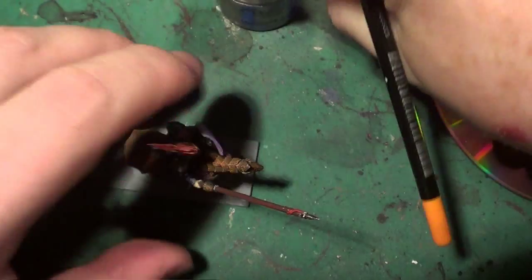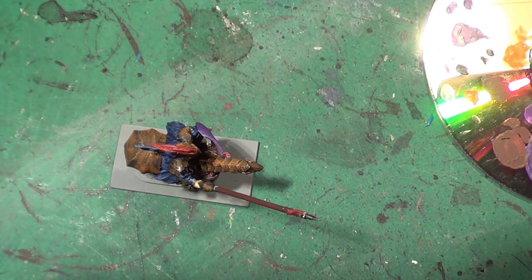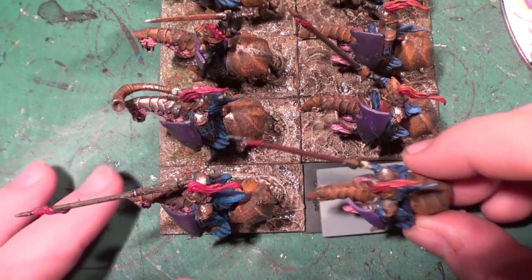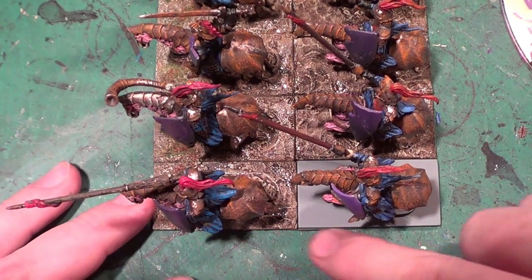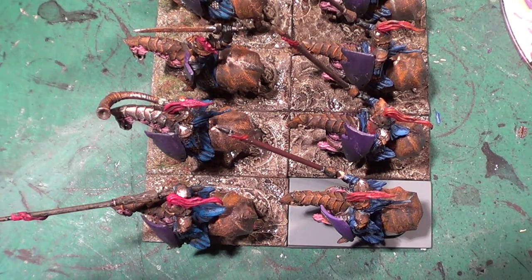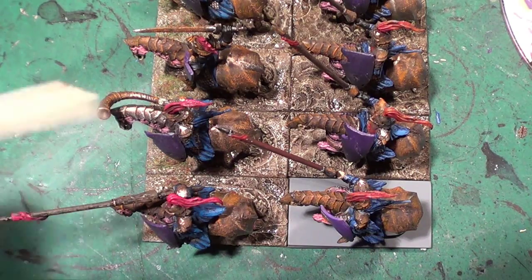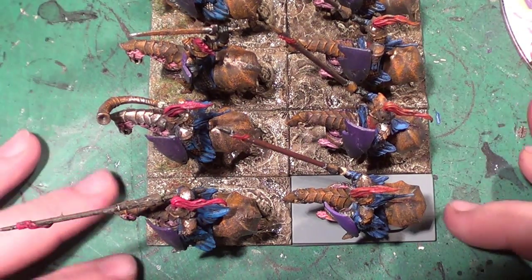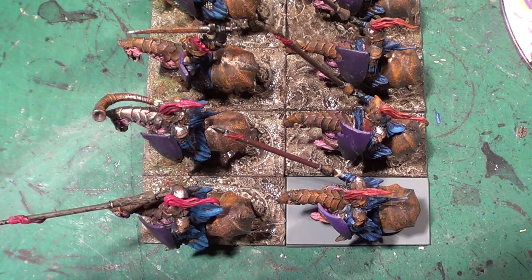I'm going to step away to get the basing material. Once I've applied it, I'll let it dry and glue it down into the space here — this is where he fits. The base will be trimmed down and mounted on top of another base which will have coffee stirrer sticks around it to make the base nice.